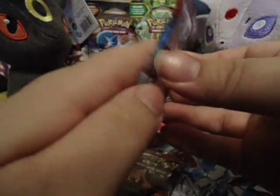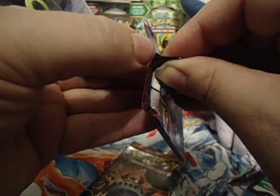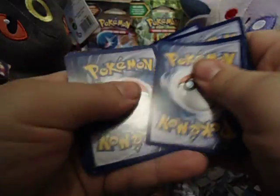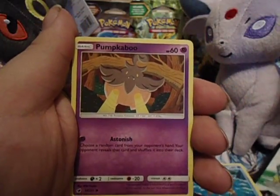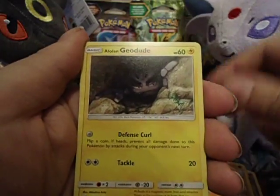Alright. Start enough with Savalya our savior. One, two, three energy. One and two. We have a Staryu. Pukkaboo. Stuffle. Alolan Geodude.